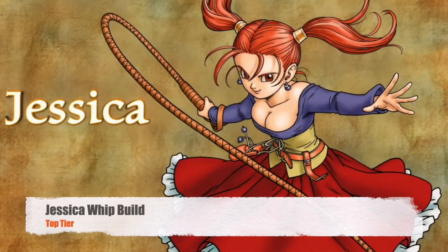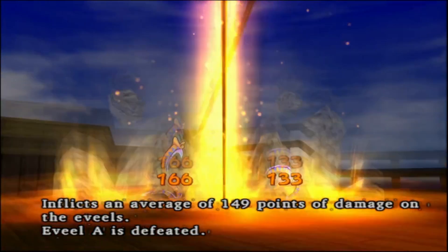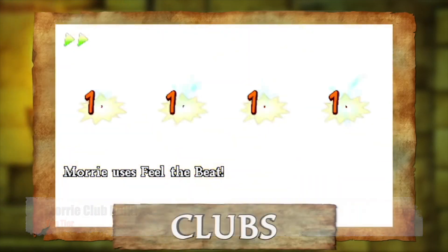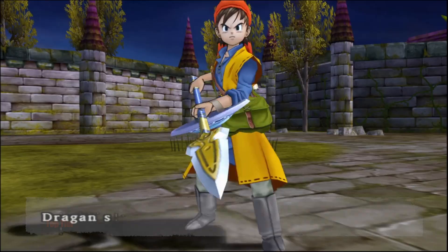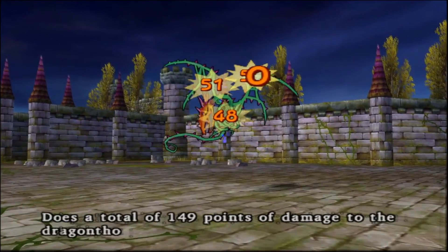Next is Jessica's whip build. This build can put out immense damage while still benefiting from her magic. Her twin dragon lash and queen's thong are devastating skills for boss battles that can also come in handy during metal slime hunts. Next up on the top tier is Mori's club build, which might as well be dubbed the metal slime slayer. This build has high crit chance attacks along with some major stunning abilities, which is the complete opposite of Yangus's club build. The final member of the top tier is the hero's spear build, generally considered the best build for the majority of the game, giving him devastating attacks and what may be the single best slime-slaying move in Dragon Quest 8 — lightning thrust.